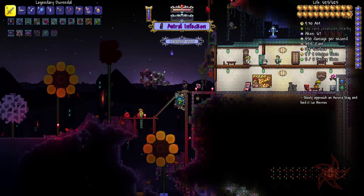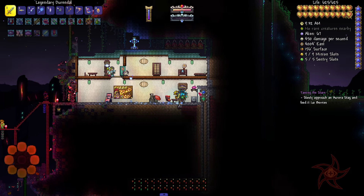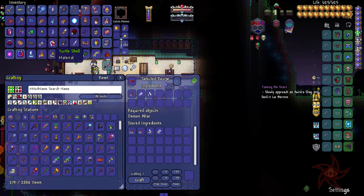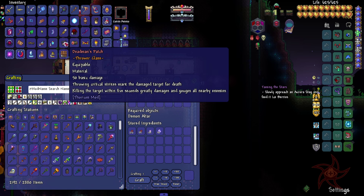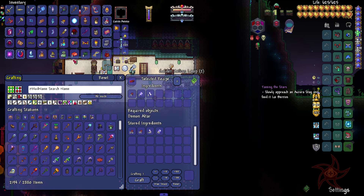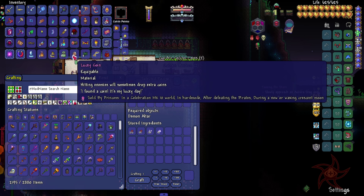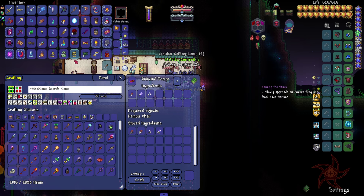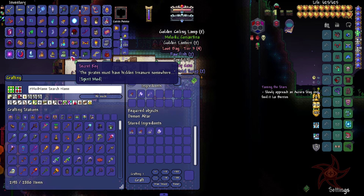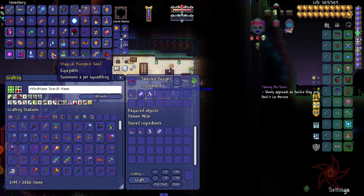Let's go ahead and see what all we got from the pirates. Turtle shell — not bad. Raw fish — you need those. Lucky coin. Piano, secret key — I know where that's at. Magical pumpkin seed. Cool.